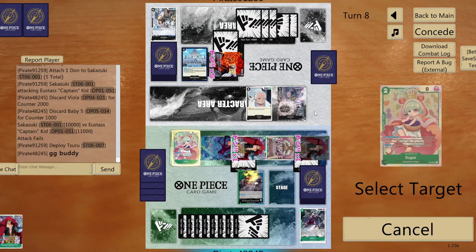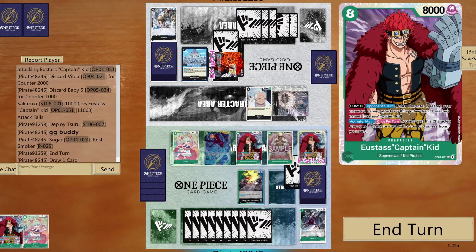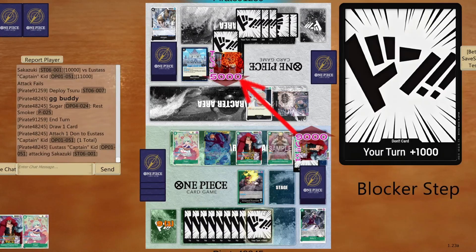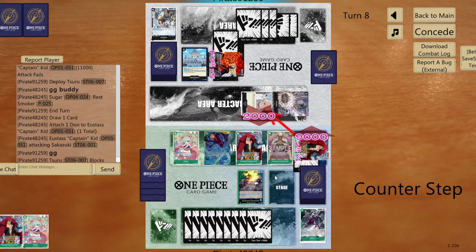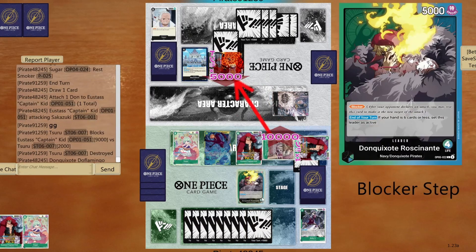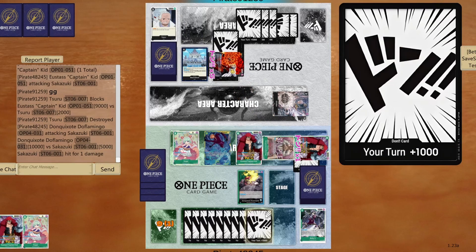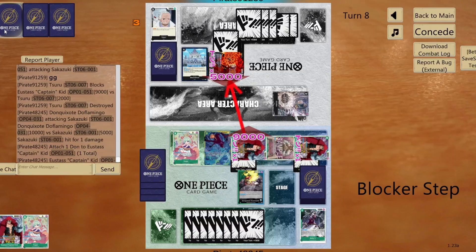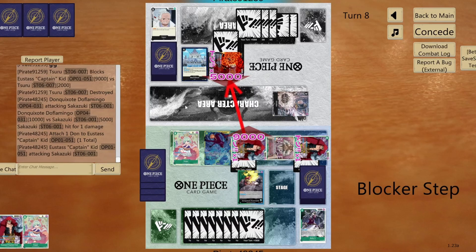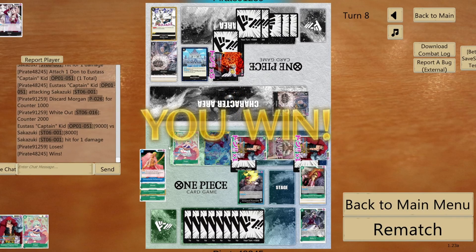GG buddy. And we're gonna rest Smoker. There you go — you cannot attack Smoker anymore. You always forget that there is Sugar in the field. So let's go for game then — 9. And he's just a block, so that's 10. And last swing it's gonna be with beautiful Eustace — and that's gonna be 9. Let's let my opponent finish with honor. If he wants to discard all the cards in his hand — other than that, that's it pretty much. 8, and that's it. Take care. Let's go for another game.